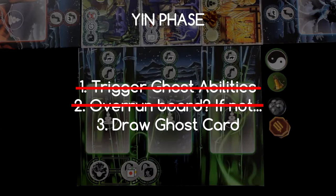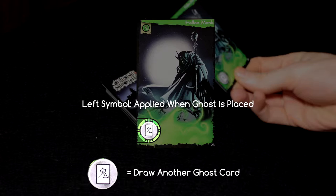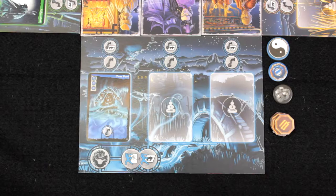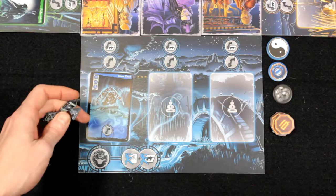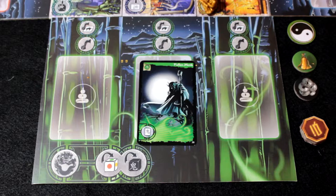Now the green player begins his yin phase. He draws the Fallen Monk — it's green, so it goes on his board. This ghost has an effect when brought into play: the active player must draw another ghost card. Green draws the Ooze Devil, a nasty blue ghost, which must be placed on the blue player's board. The Ooze Devil has the haunter ability — when a ghost with the haunter ability comes into play, you place a haunter figurine on top of that ghost card on the player's board.